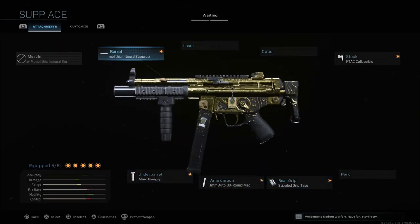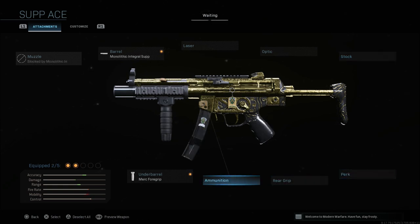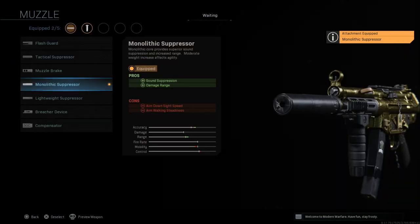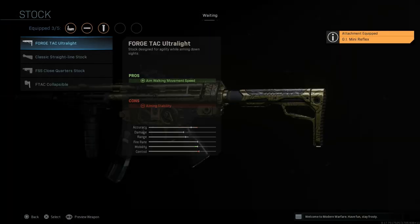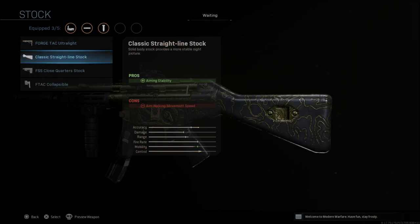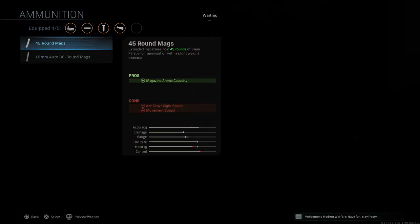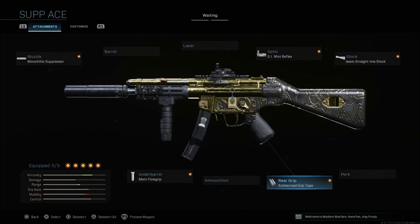For a Ground War variation on a large map where you don't want such a close quarters setup, you can drop some of those attachments and keep the Merc foregrip, then add a monolithic suppressor for sound suppression and damage range at distance. Add an optic like the GI mini reflex, then go with a straight line stock for aiming stability. You'll have more accuracy at distances. You can slap on 45s, 10 millimeter rounds, or rubberized grip tape — the gun will be slower but more accurate at range. That's a good option if you want longer range play instead of the quicker, close quarters setup.